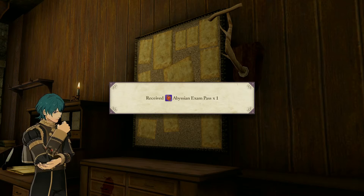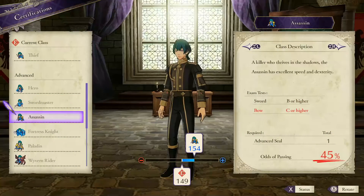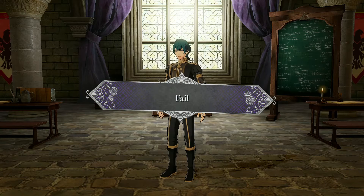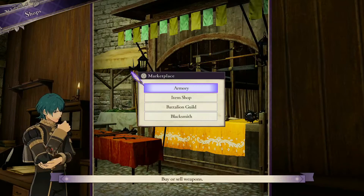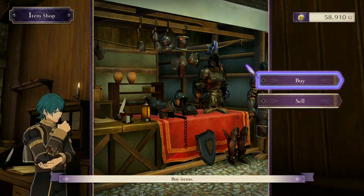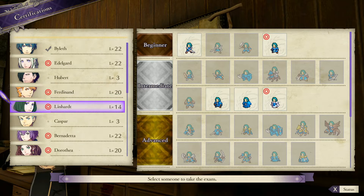Now we have the Abyssian exam pass, so we're going to try and make Byleth an assassin. We have a 45% chance and only one advanced seal — and that belief was for nothing. Byleth failed, so we need to purchase more advanced seals. Byleth just failed, so we'll wait till next week. Edelgard's already advanced, can't advance Ferdinand yet, Bernadetta is already advanced, Dorothea can't be advanced because we don't have the axe ability.